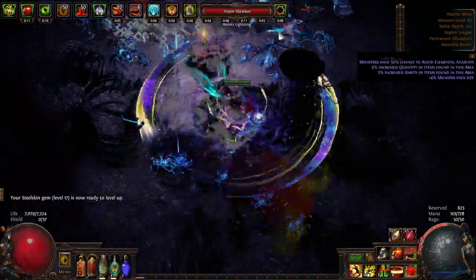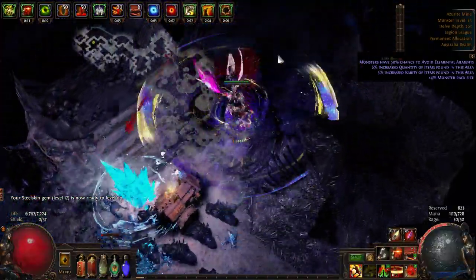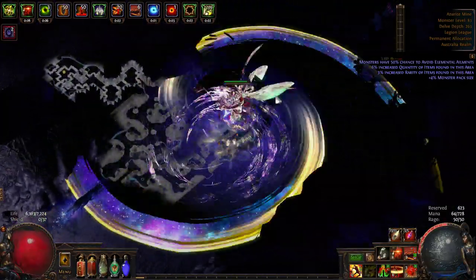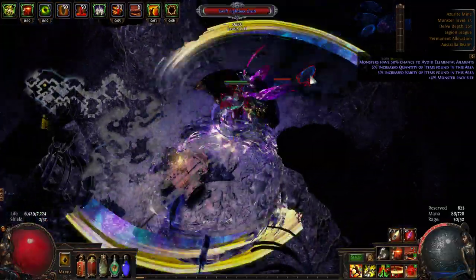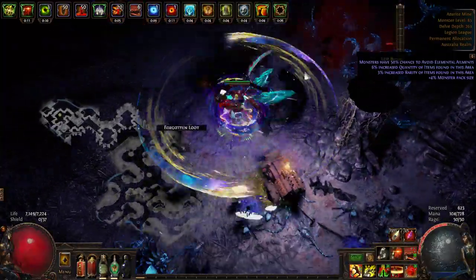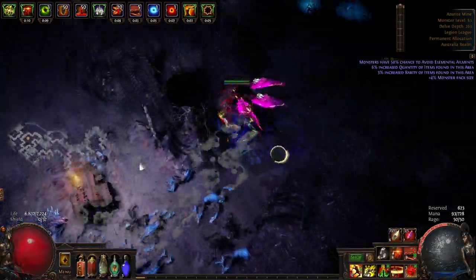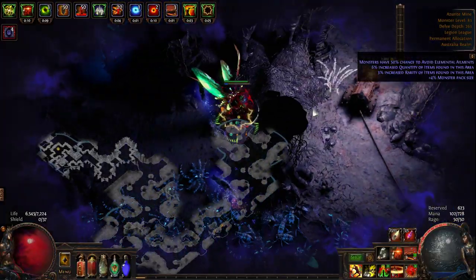For that reason, I don't really need to search around much here. There's a potential to find a couple of little things, but nothing particularly outrageously valuable in the current biome. So here we go, just pushing through, cycling through everything, killing stuff — and now here we are with the harbinger encounter.